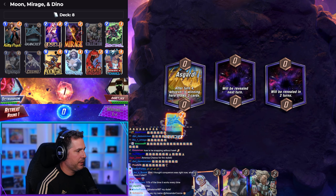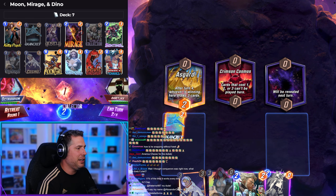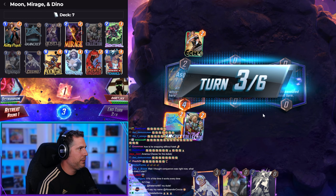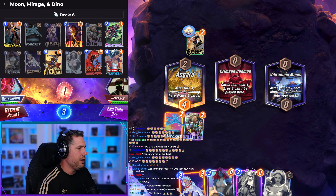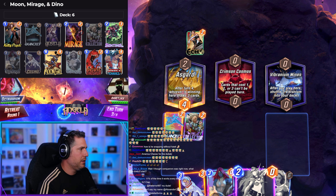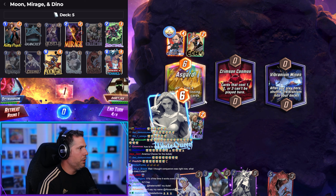We got ourselves a Quinjet — we're Quinjet gaming, I love it. The thing I love about Collector is playing it on turn two — he has a verticality that some other cards don't have. You play him on turn two into something like Asgard and you get a little concerned about playing too many cards early and being weak. Agent Coulson — what a gamer.